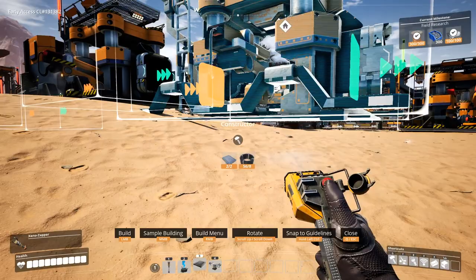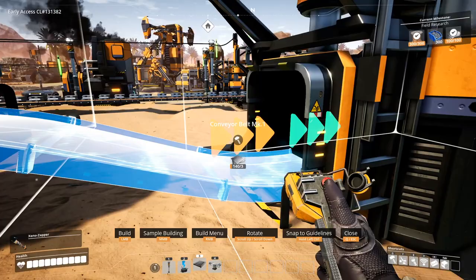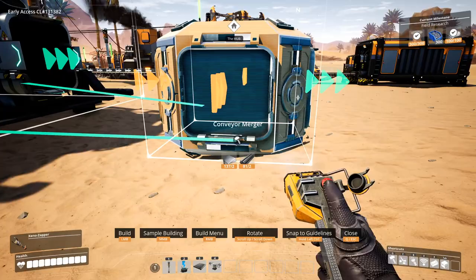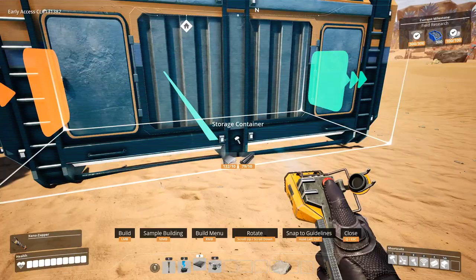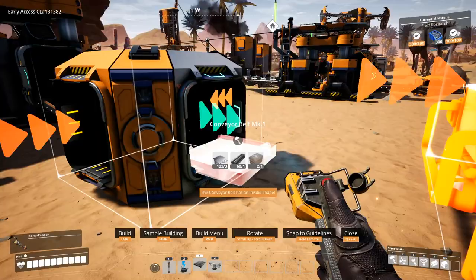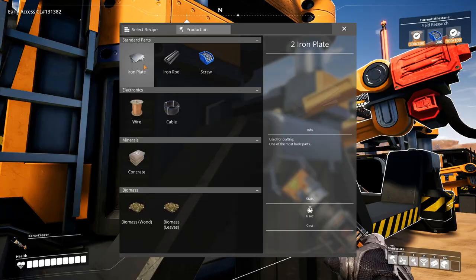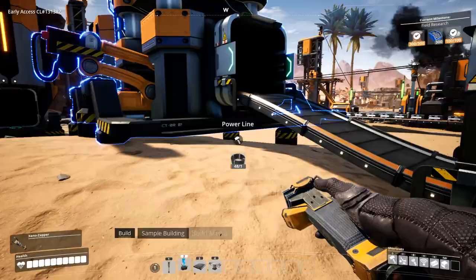One, two - make sure this is able to connect first. And a merger. Finally, a storage. We'll just set these to smelt copper ingots first, then iron rod, then iron screw, and it goes into this container.